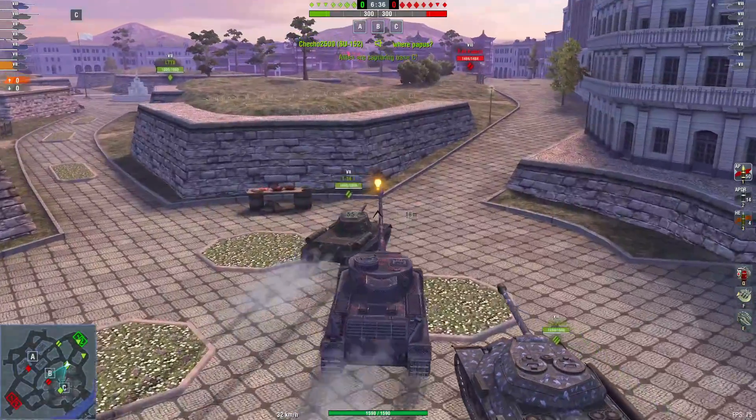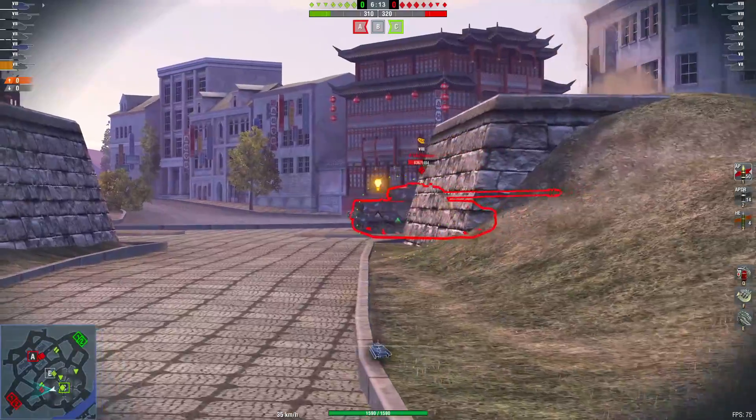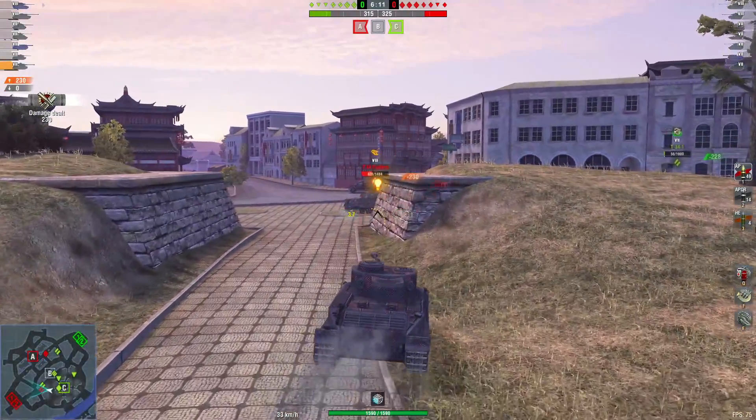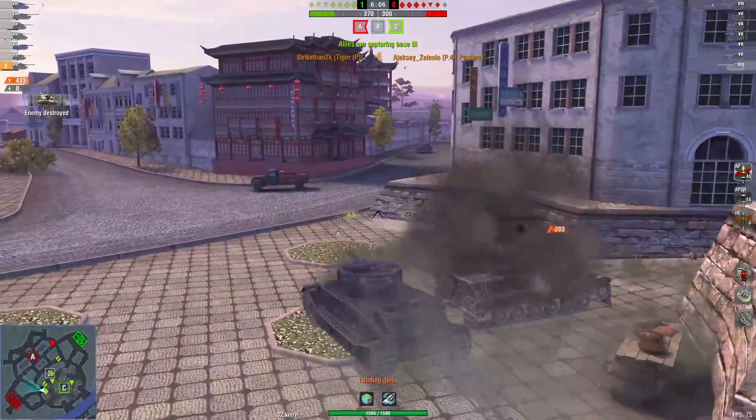First battle in Dynasty's Pearl. We head out left, we spot one person — they obviously went the wrong way. So we headed over there, put a shot on to this guy, go in for the final kill. Easy kill.